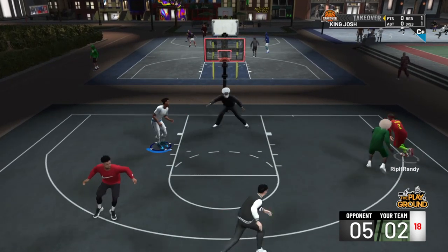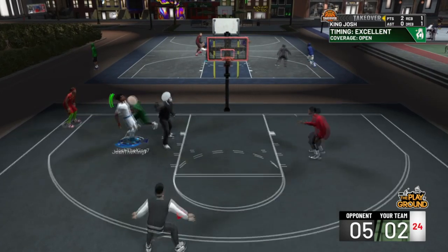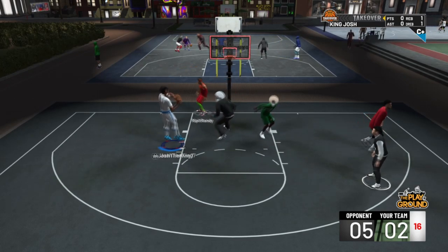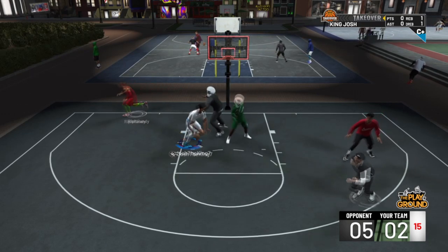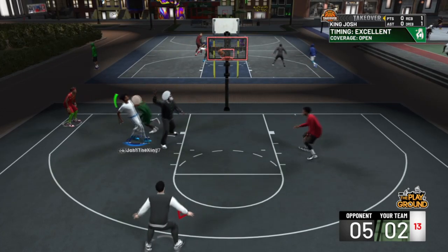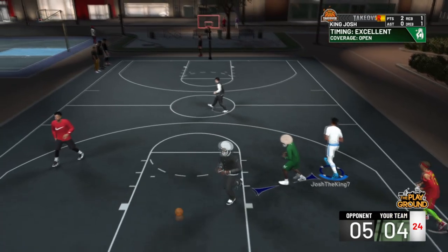In this play right here, I basically did the same thing. I started to post up on this guy — he thought I was going to take him down into the paint, but I did a post fade instead. When I got the ball, I just held L2 to post up, and he thought I was going to do a post spin or a drop step or something. When you see somebody either put their hands up or jump, you can do a post fade and create a ton of space.